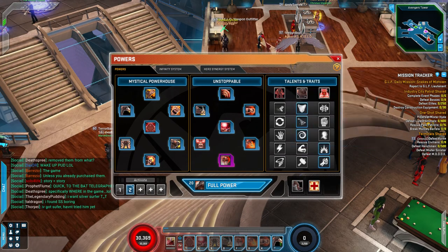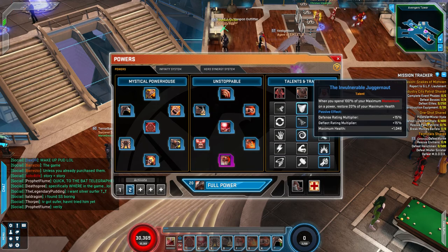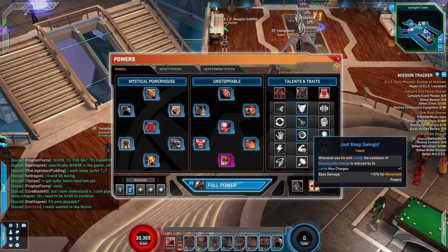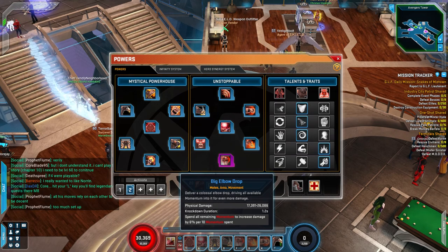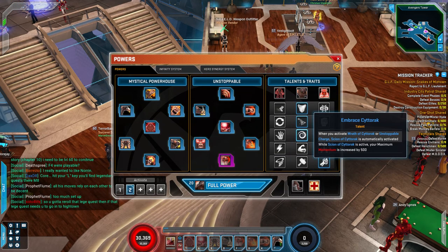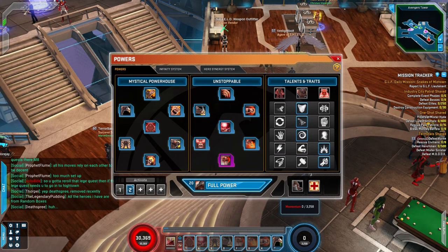Down here you have traits. For your first level you can select one of three options, and as you level up it continues to unlock new slots where you can pick one of three options. For someone like Juggernaut, a lot of his power comes from how much momentum you have. So for Big Elbow Drop, you get an extra 6% damage or 4% damage per 10 momentum spent based on what you pick. You might also choose to regenerate 20% of your momentum per second automatically, but then you can't regenerate momentum on your own.